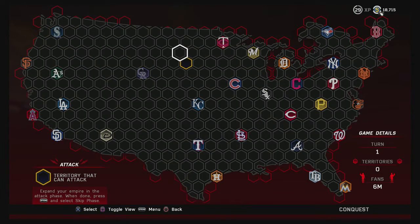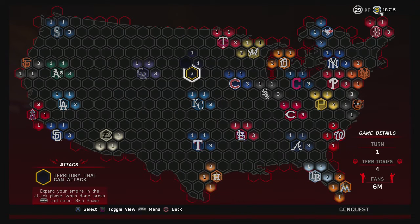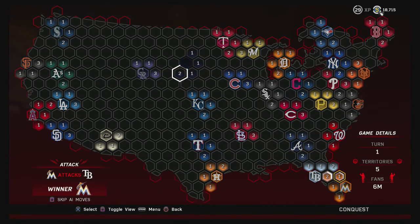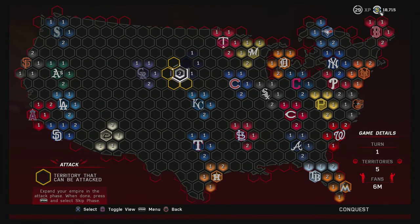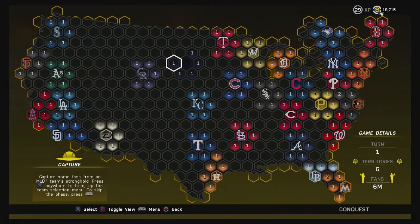Let's get started with the attack phase. We've got six million fans on our stronghold. What I suggest doing first is taking over the territories that directly surround your stronghold — this gives you a defensive barrier to prevent other teams from attacking you. Click on your stronghold and all six areas around it light up. We're going to take over those territories. As you can see, the Rockies are doing the same thing — every team does this at the start.